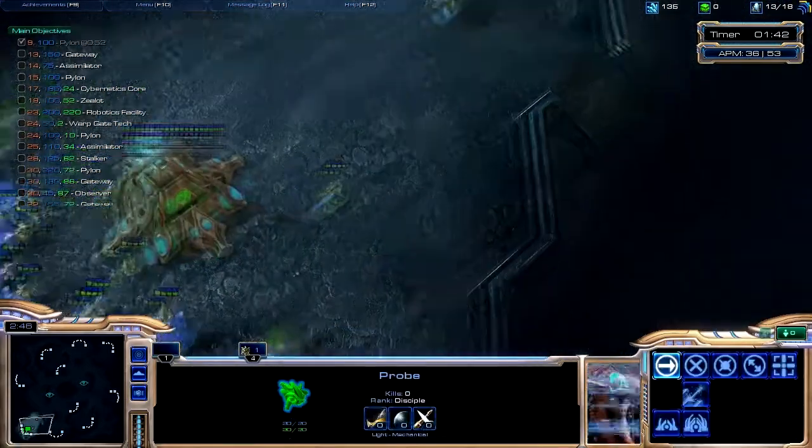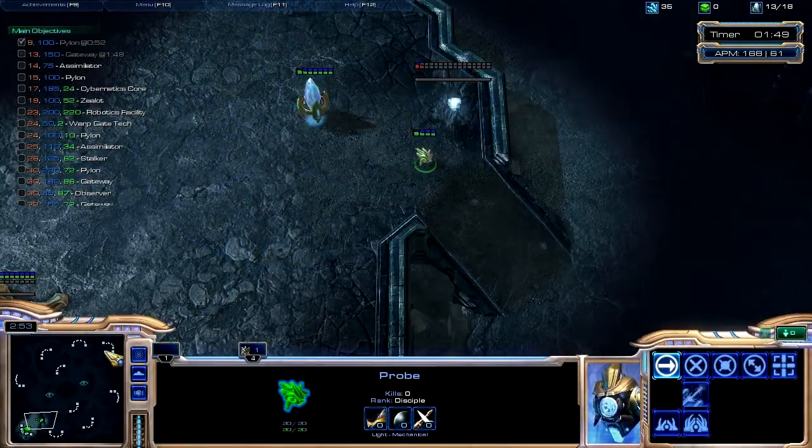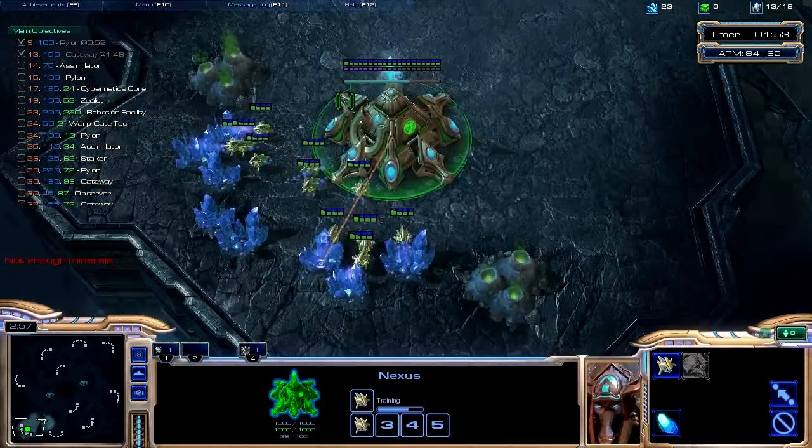So on 9 supply, as you can see, the first number — that's why we build the pylon. On 13 I build the gateway, 14 the assimilator, 15 pylons, and so on. You can see my gateway going down right there, and I'm sending out my scouting probe to check out the enemy base.